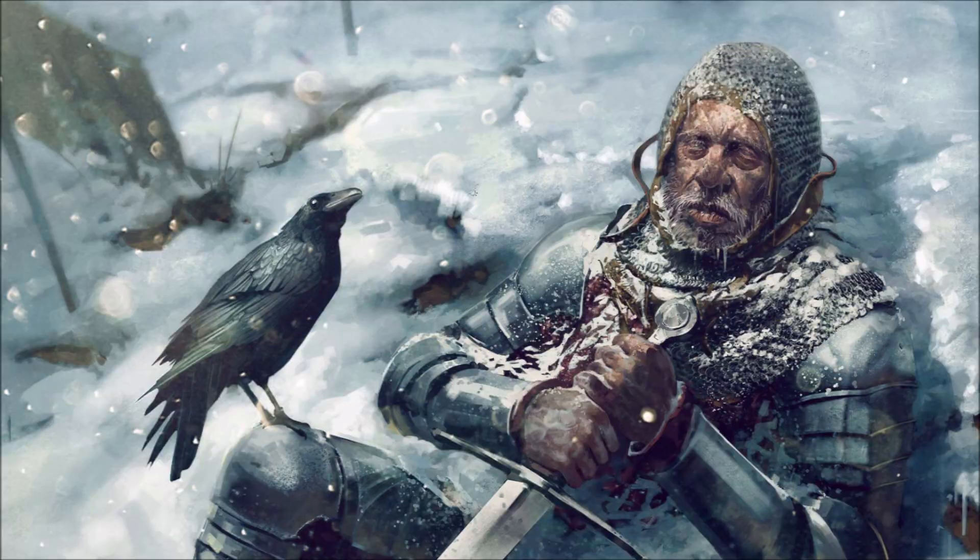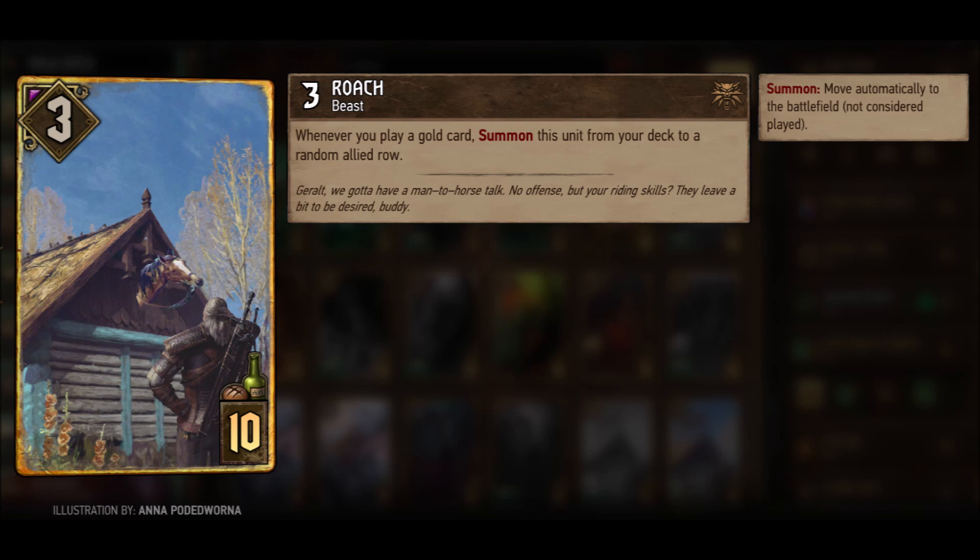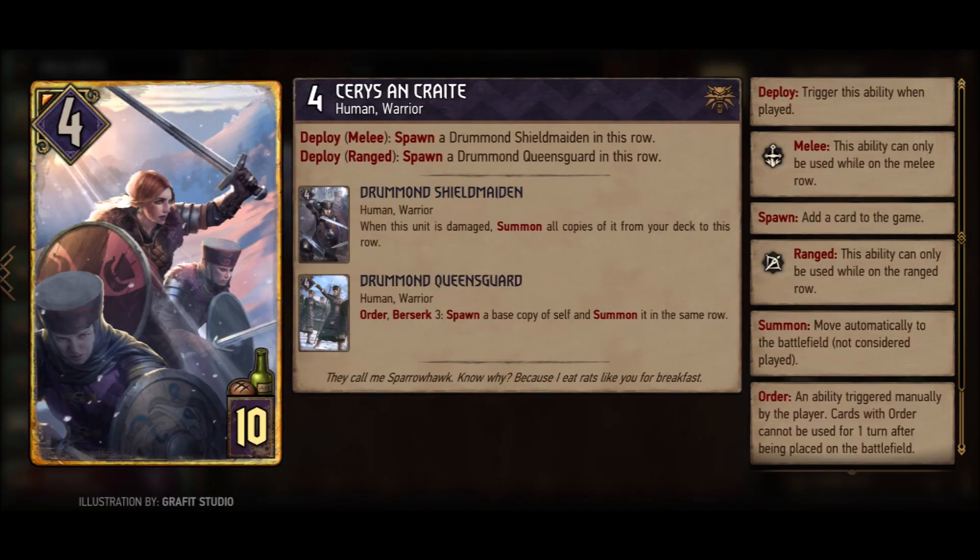Create lets you add a new card to the game, similar to Spawn, but you get to choose from three options. There is one more important thing on all Create cards: the word Play. So in short, we are adding a new card to the game and playing it — for example, triggering the deploy ability. The last word is Summon. Summon means cards appear on the board based on a certain condition from one player's deck, hand, or graveyard. The card does not give the player a choice and is not added to the game unless specified on the card text.